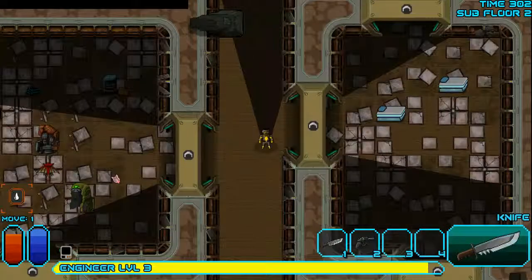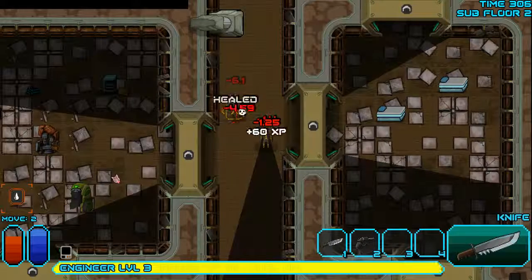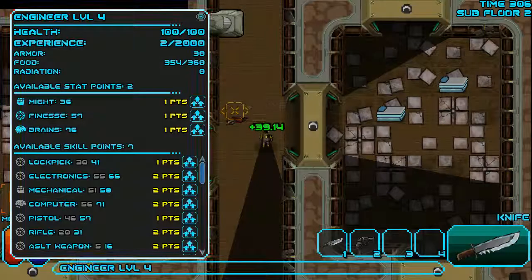I like exploring around but I think — oh, he saw me. He can run over here — I can stab you. Then we're good. Let's upgrade might this time — we'll alternate between brains and might as we go and level up.